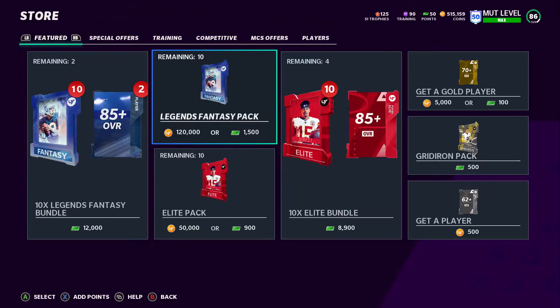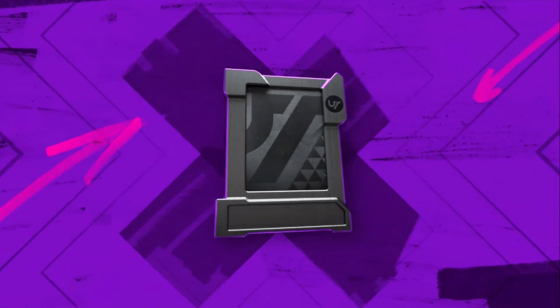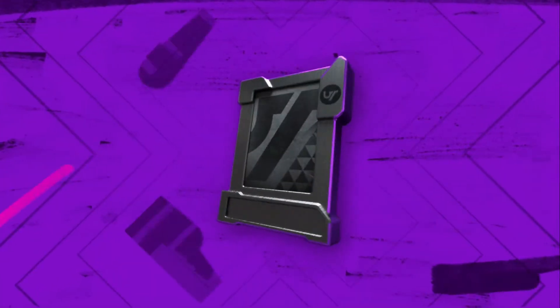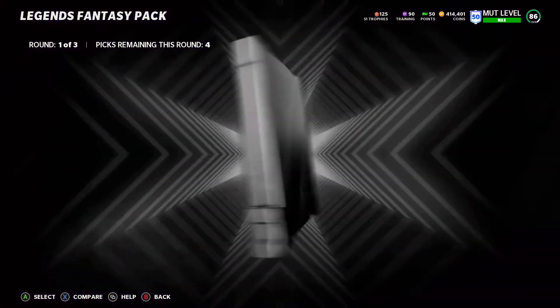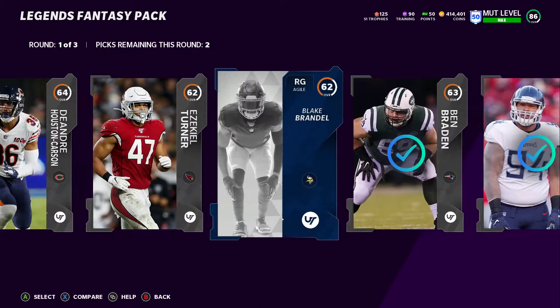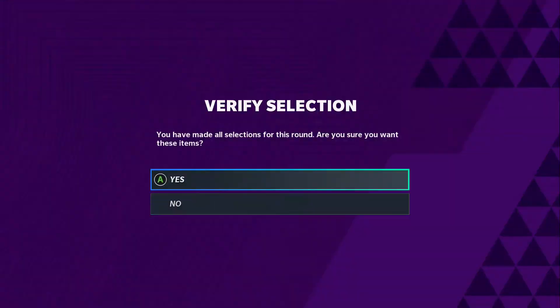Yo, what's going on YouTube? It's your boy ReceiverFG, back with Pack and Track episode 10 or 9 — I don't even remember. But today is going to be a special episode: 500k pack. They refreshed Legend Packs, three new Legends available. Rod Woodson and Larry Allen are two pretty good ones that I'm looking to aim for in this video. I could use either one of them.